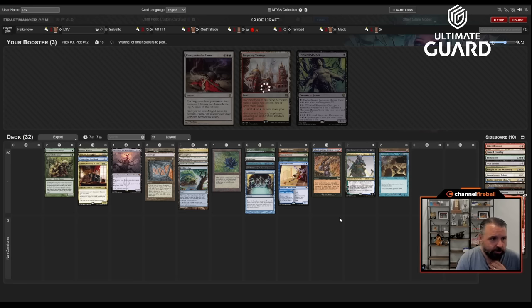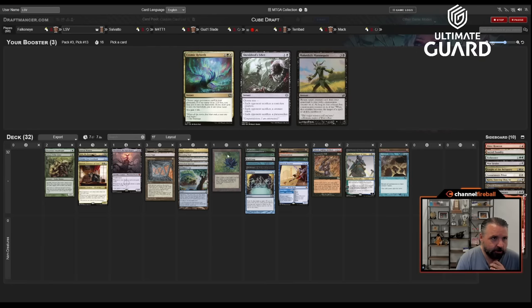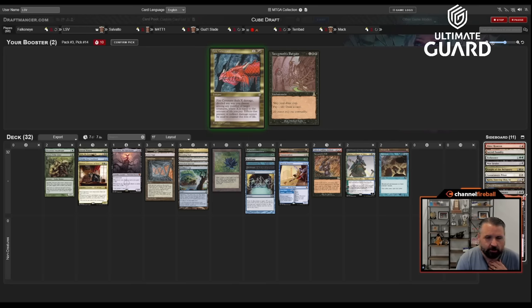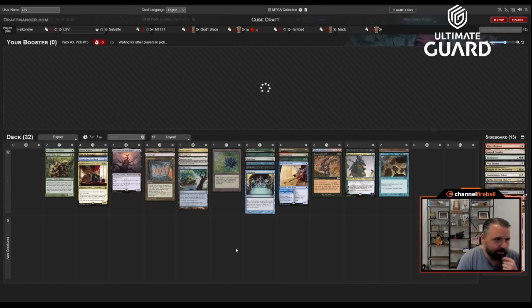Tamio does set up Yawgmoth's Will nicely but I'm not sure. Shieldred's Edict as a sideboard card — I think it's better for me than Cosmic Rebirth or Mannequin. Fire Covenant is just too strong to pass and I don't really need Yawgmoth's Bargain — I don't actually know if that card is good in general. This looks like a sick deck, let's put it together.